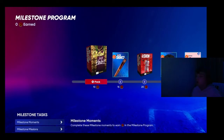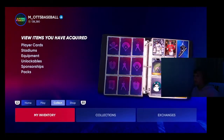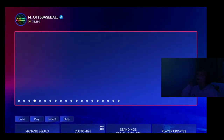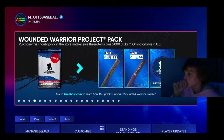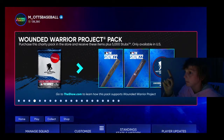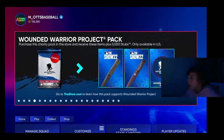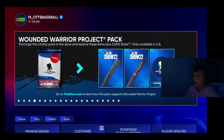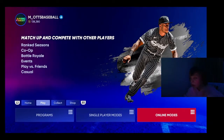And this new program right here — you're going to do moments, missions, and there's a showdown here for this program. Mickey Mantle is going to be expensive. But anyone who is on the no money spent path can get this, because you get two bat skins, a profile picture, 5,000 stubs, and some digital items.